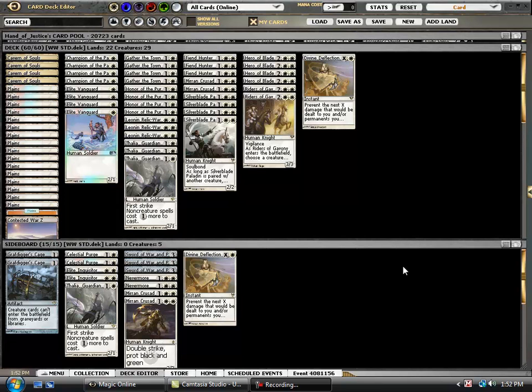Hey guys, this is Tom with DraftMagic.com, and here we are for another four-round daily. We're going to be using the White Weenie standard deck that I've put together and had quite a lot of success with in the past couple of events. Really lucky with the deck — I just love how good Talia is right now against so much of the metagame.